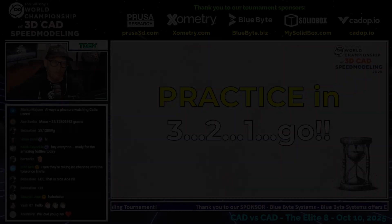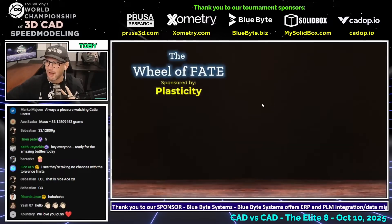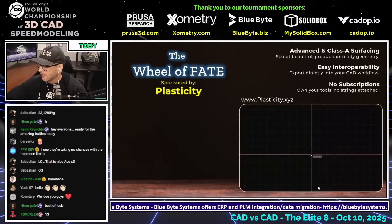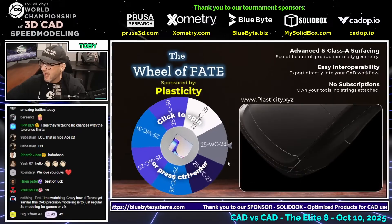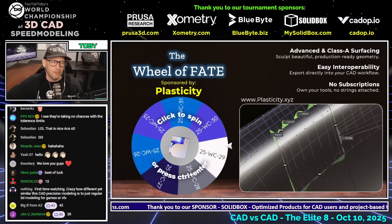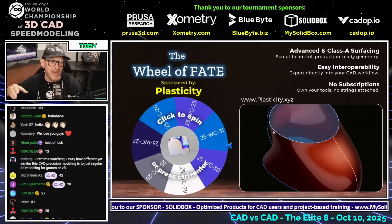Here at Too Tall Toby, the production team does not decide the fate for our runners. Instead we turn to the Wheel of Fate, and in this tournament the Wheel of Fate is sponsored by our friends over at Plasticity. The wheel has a series of challenges listed on it, and what it does is help us randomize those challenges.